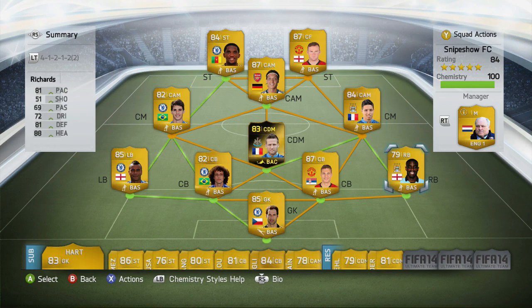On right back guys, we got Richards — 81 pace, he's pretty strong. We got Vidic, David Luiz — he's really tall, he gets those headers in all the time and the crosses. Cole on the left back position.